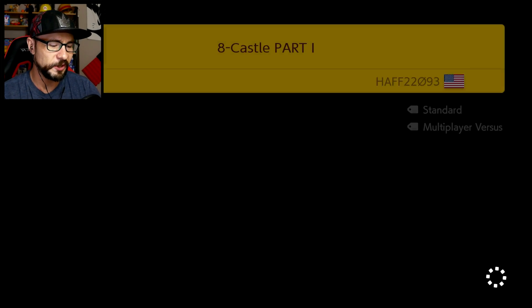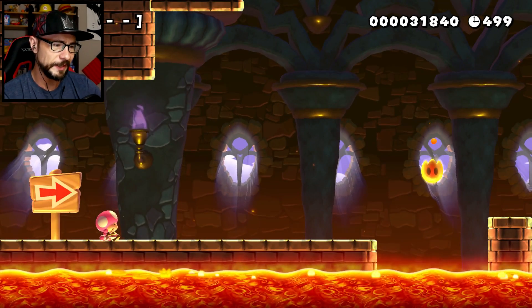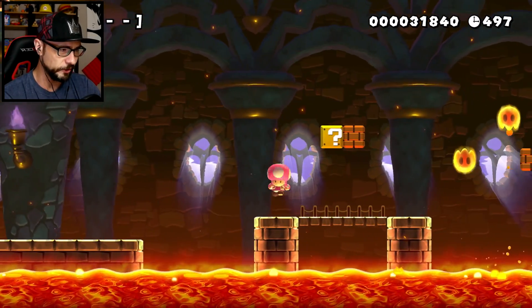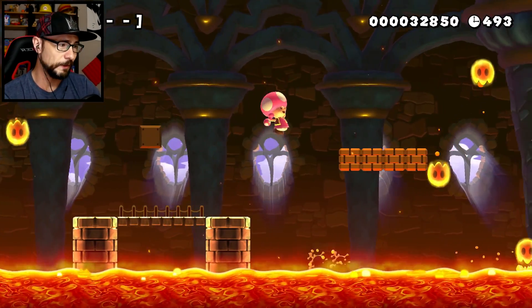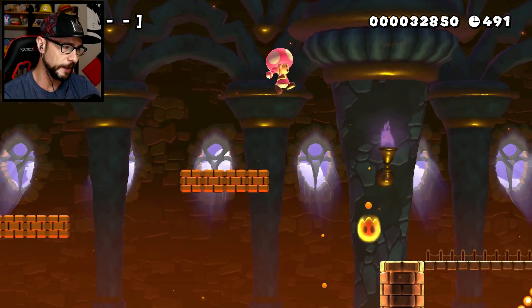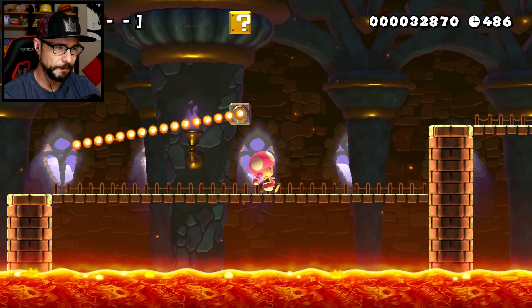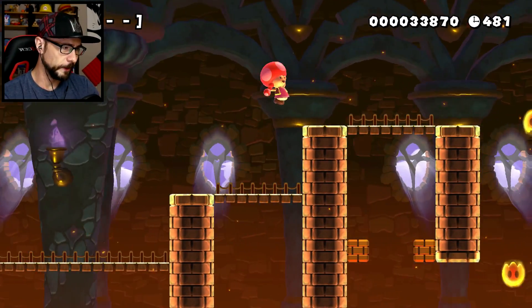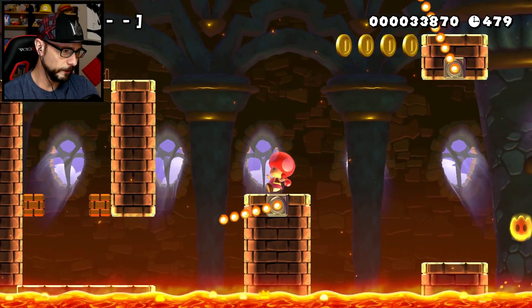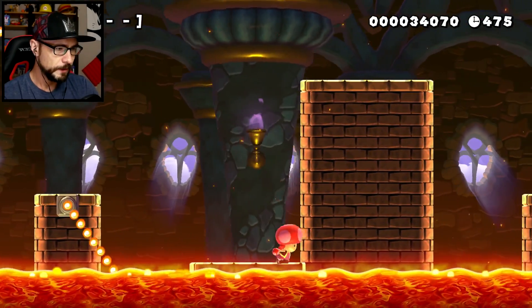This is a bit different than a start-with-one-life challenge, because there are some challenges where you start with one life but keep all the extra lives you get. This isn't that kind of challenge. This is: as soon as I die one life, that's it — game over. So even though it says I have five lives, one life is it. One life and it's GG. Which can happen pretty easily — one little missed jump and it's all over.